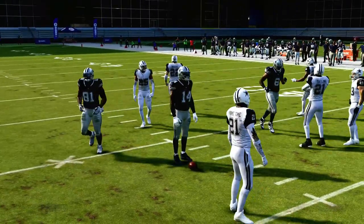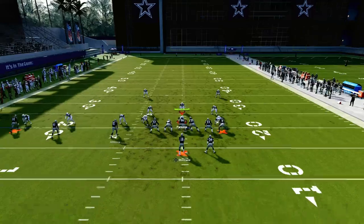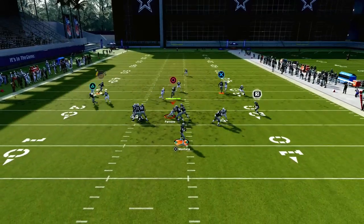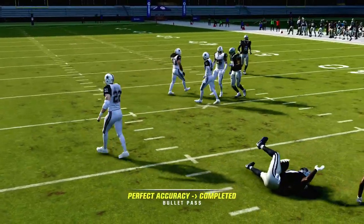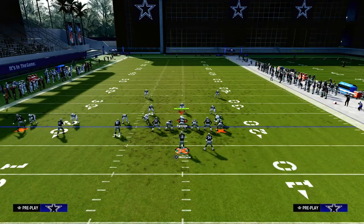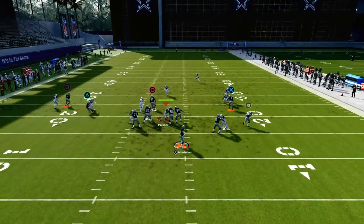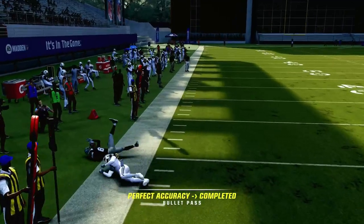Guys, the Packers playbook is loaded. Trips tied-in is incredible this year. If you want to get my entire trips tied-in offensive e-book, we actually just dropped an update to it. You can join the Patreon today for just $10 — it'll get you access to all of my e-books. We're going to be dropping a full Packers e-book in the next week or so, so make sure you're in there. I think it will really help you become a better Madden player. Hope to see you in the Patreon — link's going to be down in the description below.